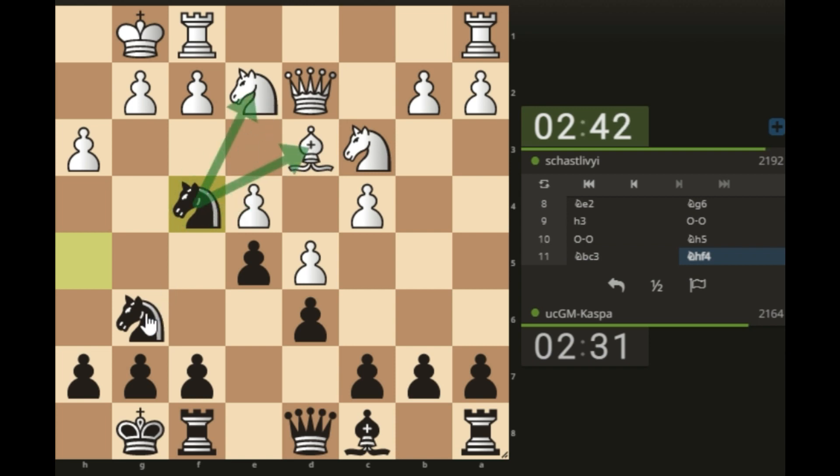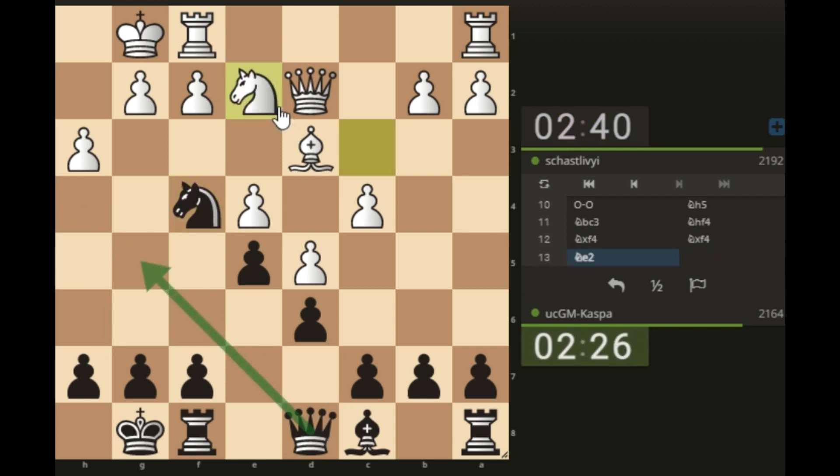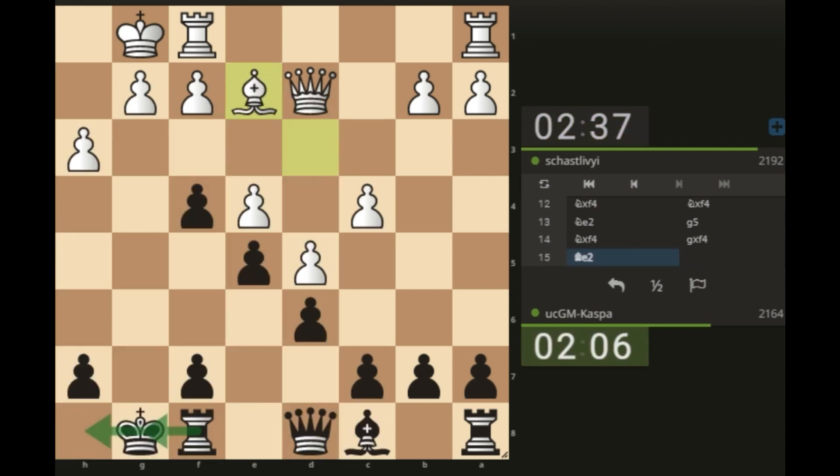The position we get is similar to what we get in the Mexican Defense or the Black Knight's Tango. I'm planning to go queen g5, or maybe take the knight and the bishop. Let me play pawn to g5 — the idea is if knight takes, I take with my g-pawn, opening up the g-file for my king's rook.